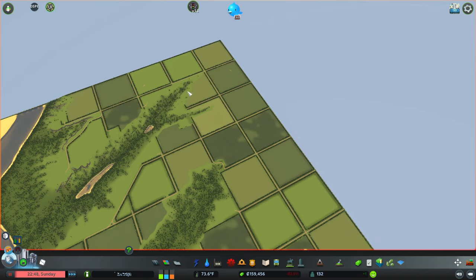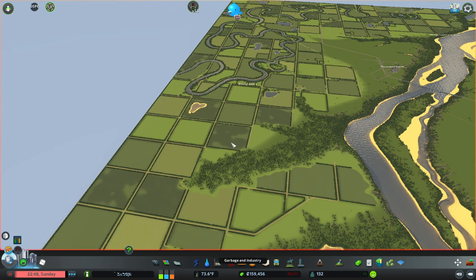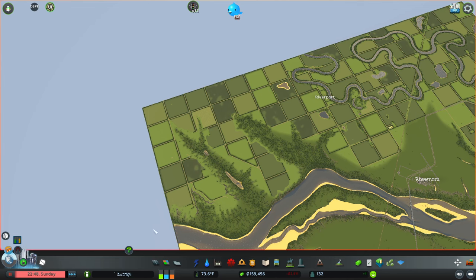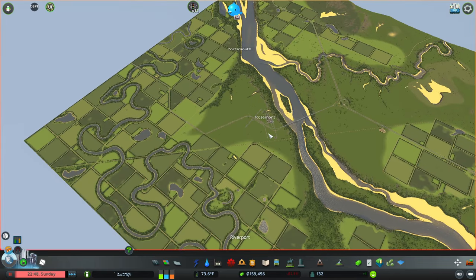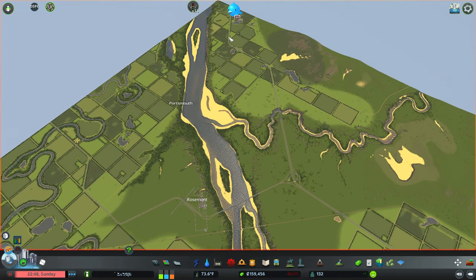One thing I want to do on this map — where the person who made the map has laid out trees and dirt roads — is fill it up with farmland, like actual industry farmland. I've done this before, probably three or four years ago. I make industrial areas and name them like 'So-and-So County Co-op' or 'Something Family Farms' for a small area.